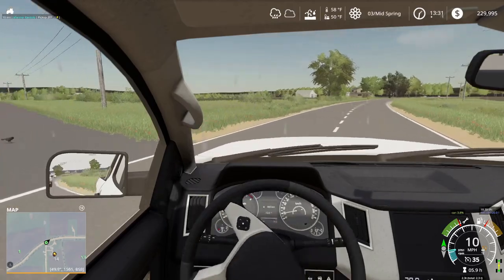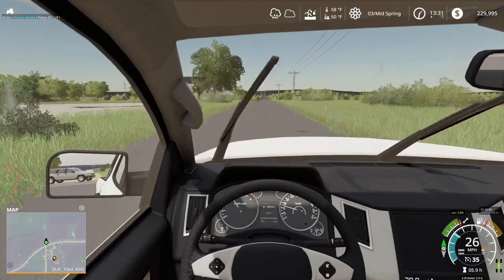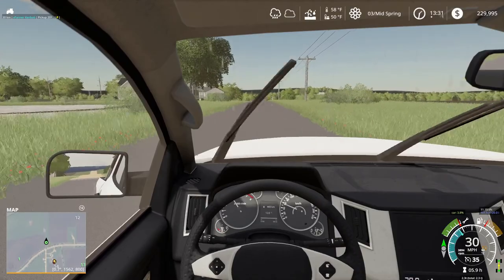I've noticed with this particular steering wheel that wheel hop is not different — it's the same on American Truck Simulator as it is on Farming Simulator. The steering wheel just sits there and goes back and forth real wildly.